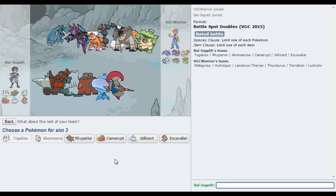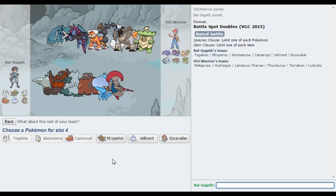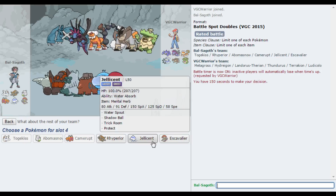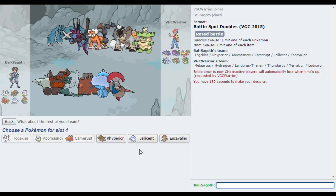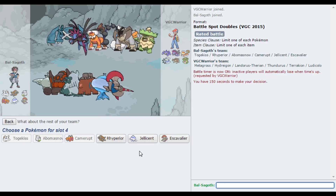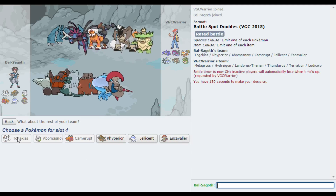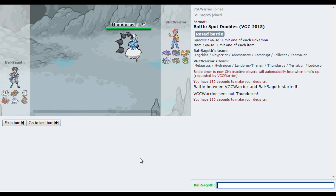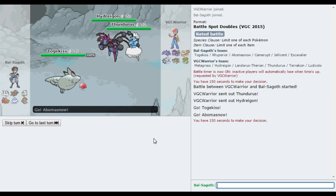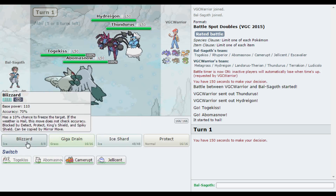Abomasnow is pretty nice here. I'm taking Camerupt as well. I want Jellicent or Escavalier — I'm torn, actually. See, if I don't take Jellicent, I've got to look after Togekiss. I'm just gonna take Jellicent. Sorry Escavalier, I'll never take you. But Escavalier would have been nice to get the X-Scissor off onto the Ludicolo. He hasn't led with it, so I'm just gonna go for an After You and a Blizzard.